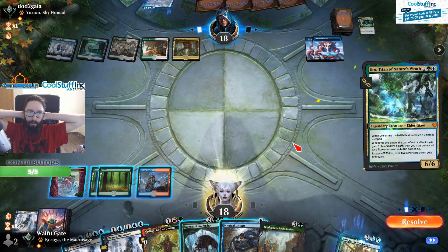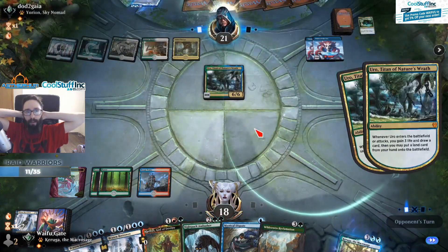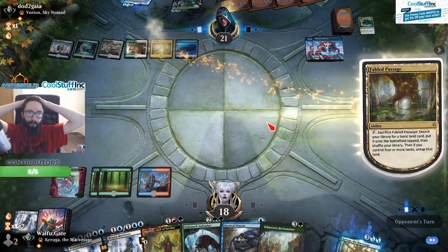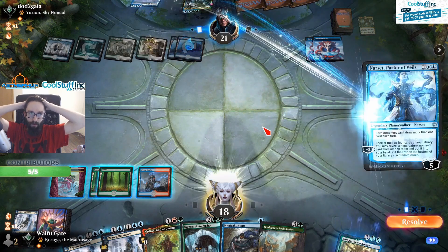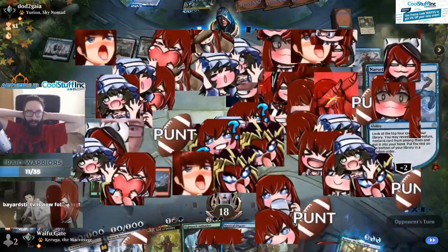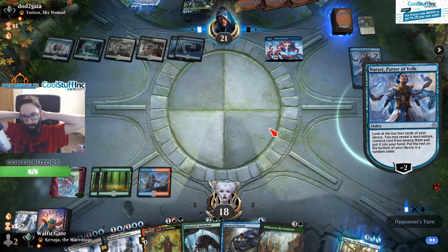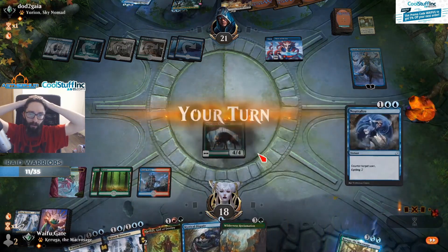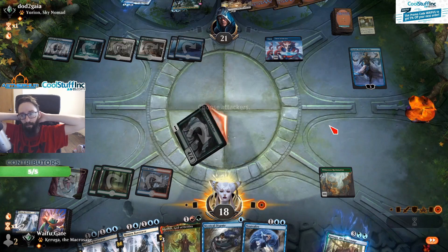I'm thinking about casting Night Pack Ambusher but realize they could jam a Teferi if they have the third land. They get slightly ahead on lands, but there's nothing we can do. Then they cast Narset — we don't really care — and they minus-two through the emotes. They get a Shatter the Sky which is a little foreshadowing for our Night Pack Ambusher. But then they tap out, which gives us Wilderness Reclamation and also says it's okay for us to have Night Pack Ambusher end of turn.